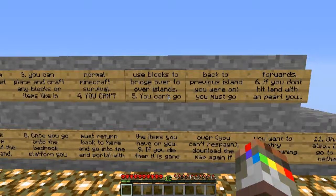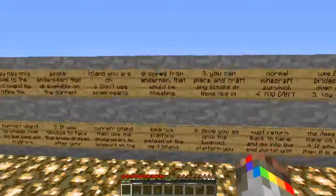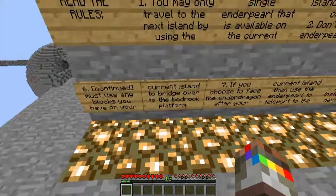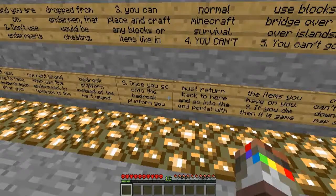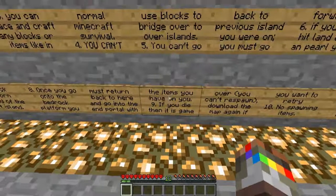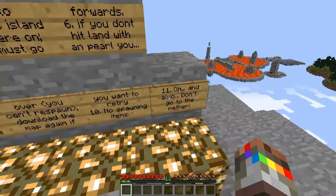Five: you can't go back to previous islands — you must go forwards. Six: if you don't hit land with a pearl, you must use any blocks you have on your current island to bridge over to the bedrock platform. Seven: if you choose to face the ender dragon, use the ender pearl to teleport to the bedrock platform instead of the next island. Eight: once you go onto the bedrock platform, you must return back and go into the end portal with the items you have. Nine: if you die, it's game over — download the map again to retry. No spawning items. Also, don't go to the Nether.